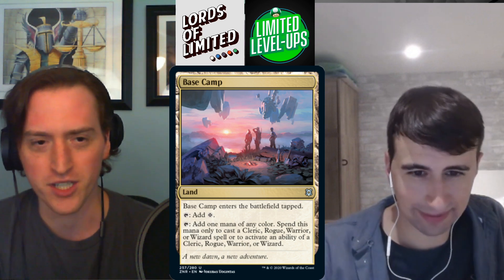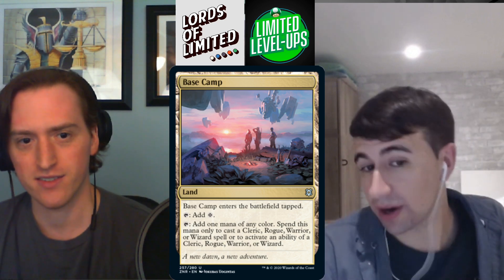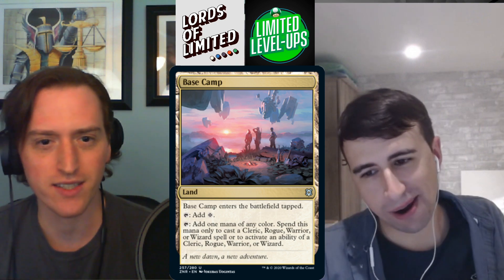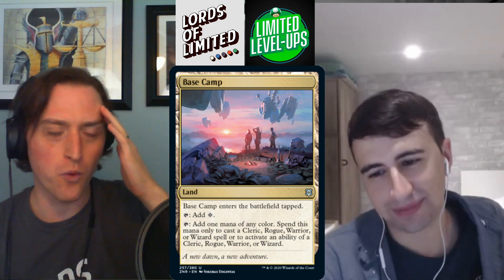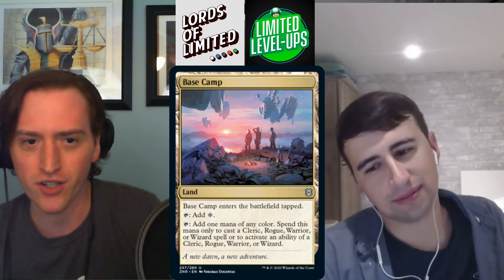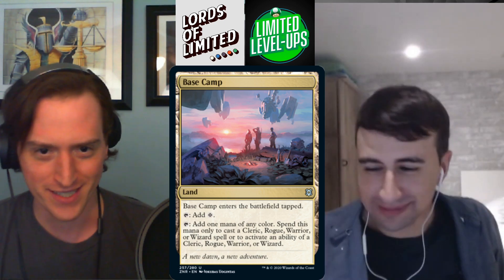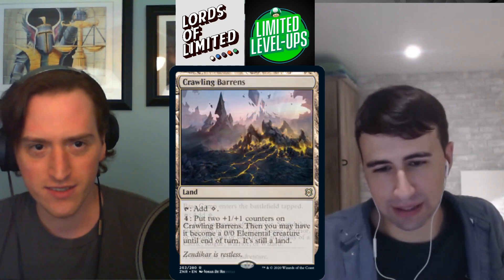Base Camp — uncommon land that enters tapped. Adds colorless, or adds one mana of any color spent only to cast clerics, rogues, warriors, or wizards or activate their abilities. This feels like Tournament Grounds or Unclaimed Territory from Ixalan — those are not good cards. If you're relying on this to cast your spells and your hand has a non-party spell you can't cast, that's brutal. F.